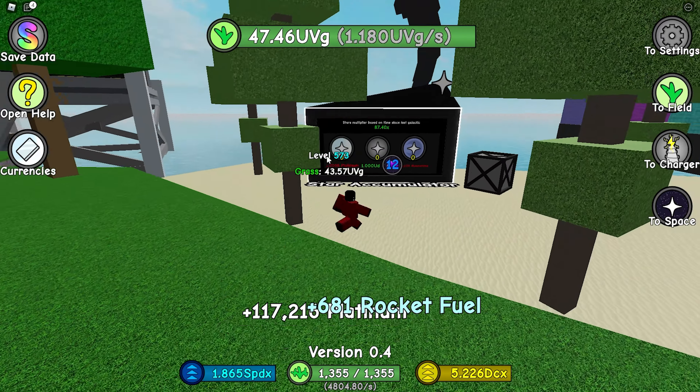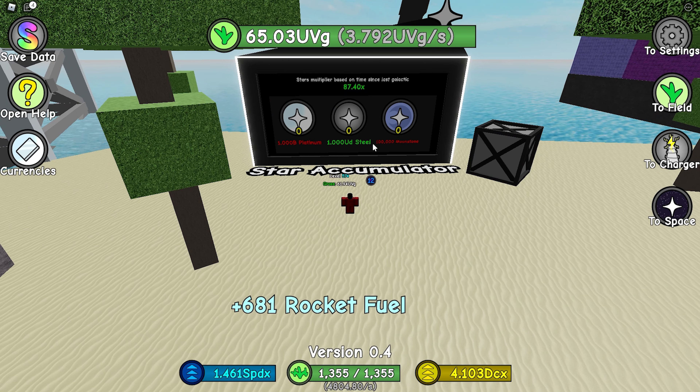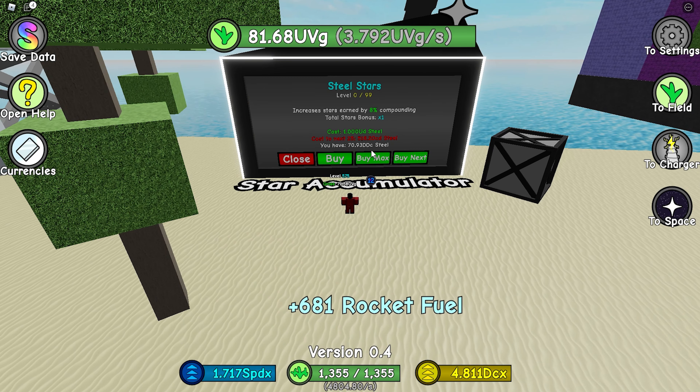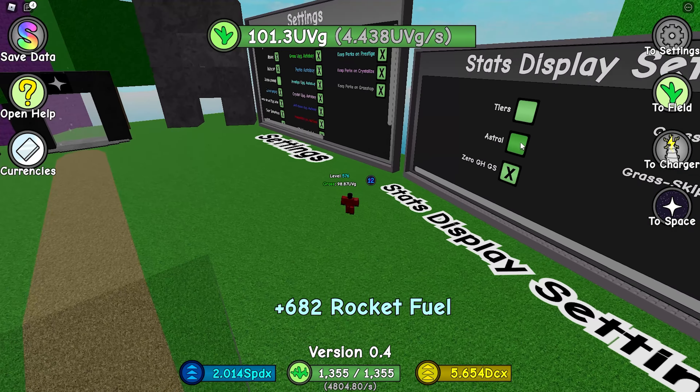Wow, it's actually OP. We just unlocked a new building. Decelerate and really accelerate — that's right. Now I'm getting 87x stars, that's actually crazy. So I can buy more as well — I'm getting 1.5x stars, bro. This is so insane.